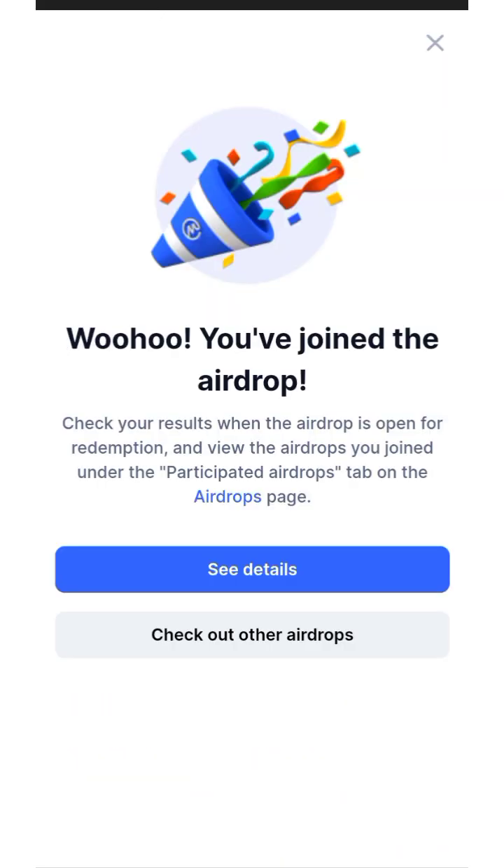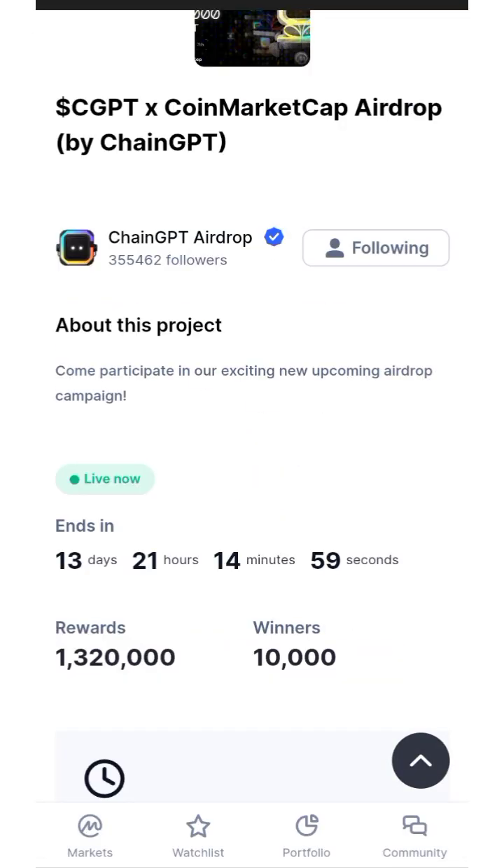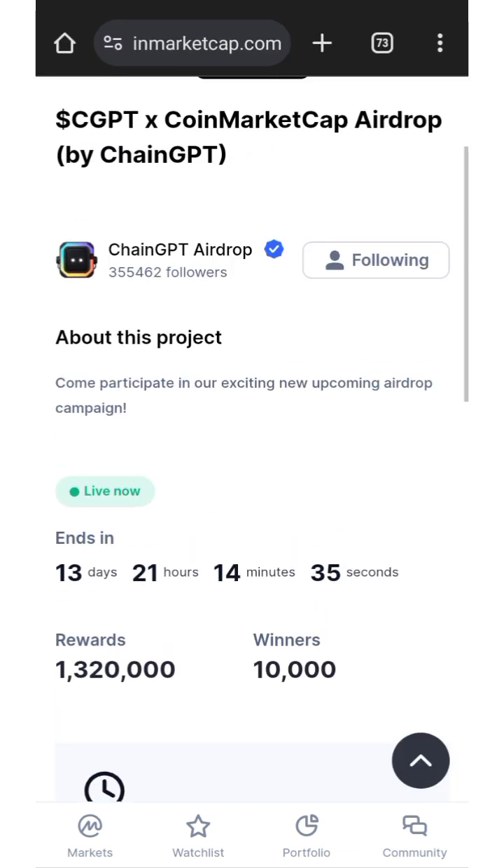You can see: 'You have joined the airdrop. Check your results when the airdrop is open for redemption, and view the airdrop you joined under the Participated Airdrop tab on the airdrop page.' You can click 'Check Out Other Airdrops,' but there doesn't seem to be any other available airdrops right now. Click 'See Details' to confirm — it will end in 13 days, 21 hours.